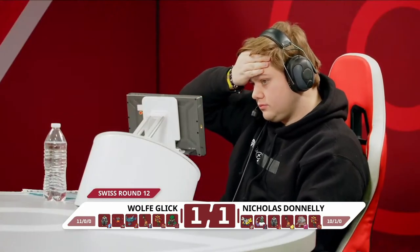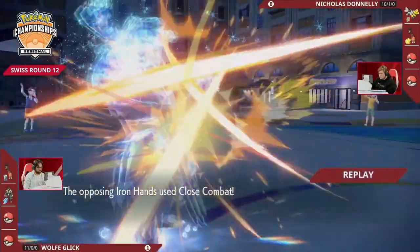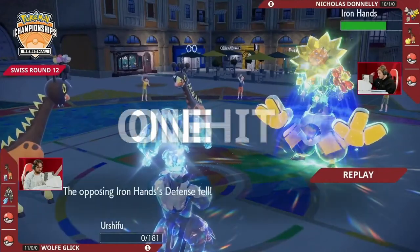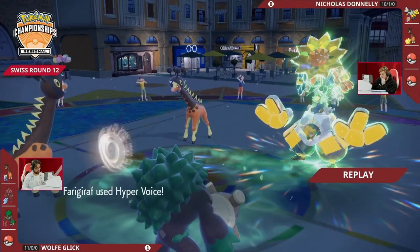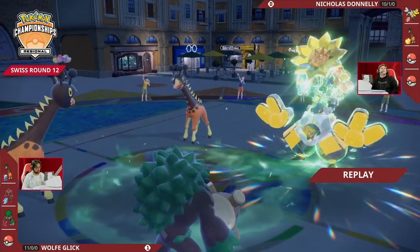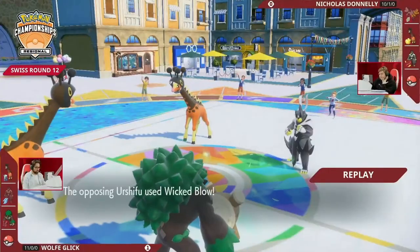Iron Hands got outsped by Rillaboom and Farigiraf, but then the Blood Moon on Nicholas's team is actually faster than Incineroar and Farigiraf. The speed dynamics in this game are so intense. Looking at Farigiraf too — that speed interaction is really really important. I'm so impressed by the adjustment Nick made in that second game — it was perfect. And even though you lost Iron Hands so early, you still now know that Iron Hands will not be able to outpace that Rillaboom.